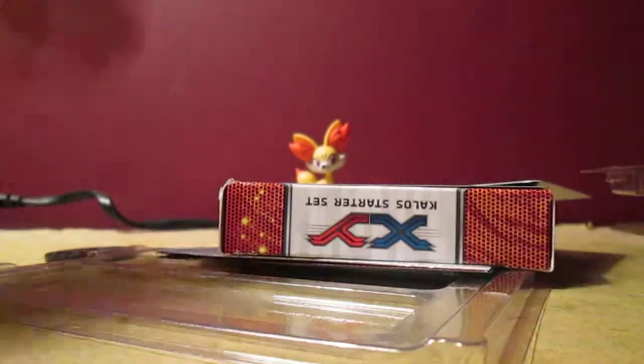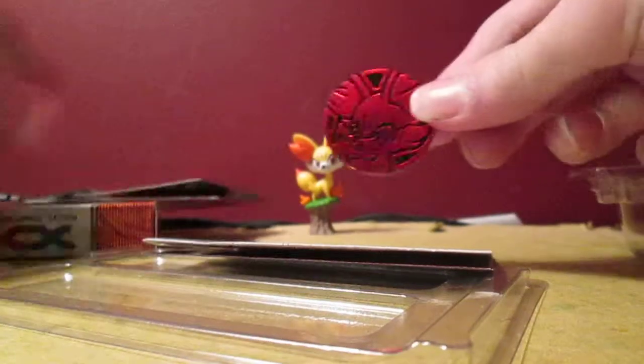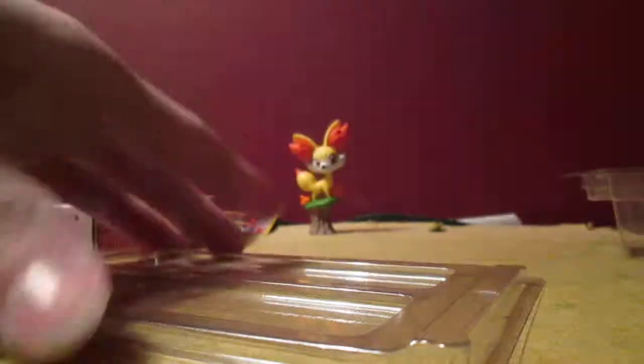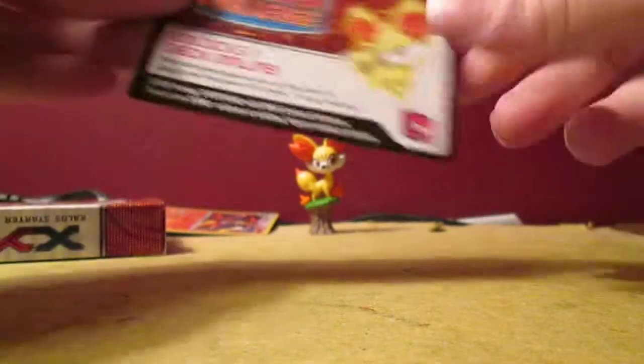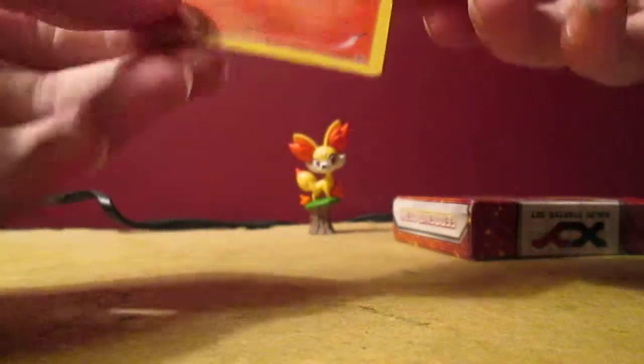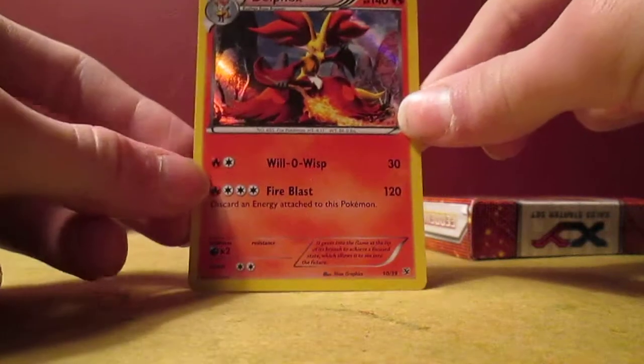This is actually my fourth set of damage counters. I don't play the game so I'm not going to need those. My third Fennekin coin. Checklist. TCG online code card. And there's the promo card — the X and Y Dale Fox promo card. Not bad.